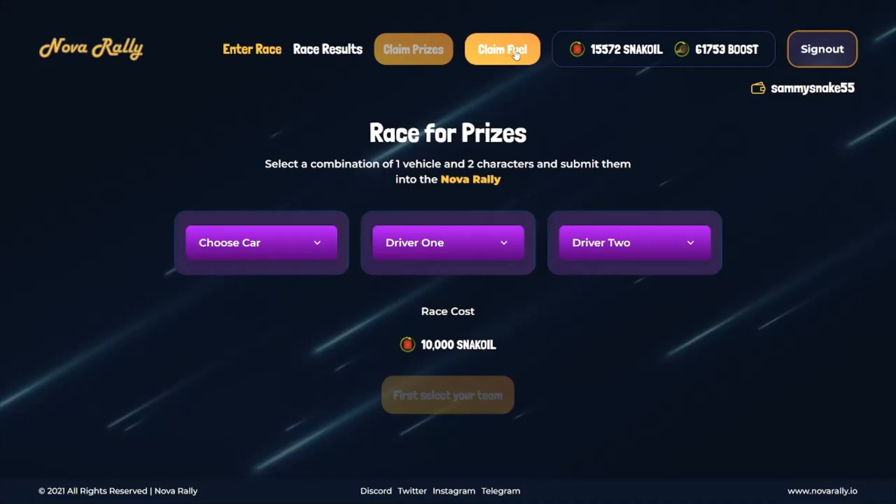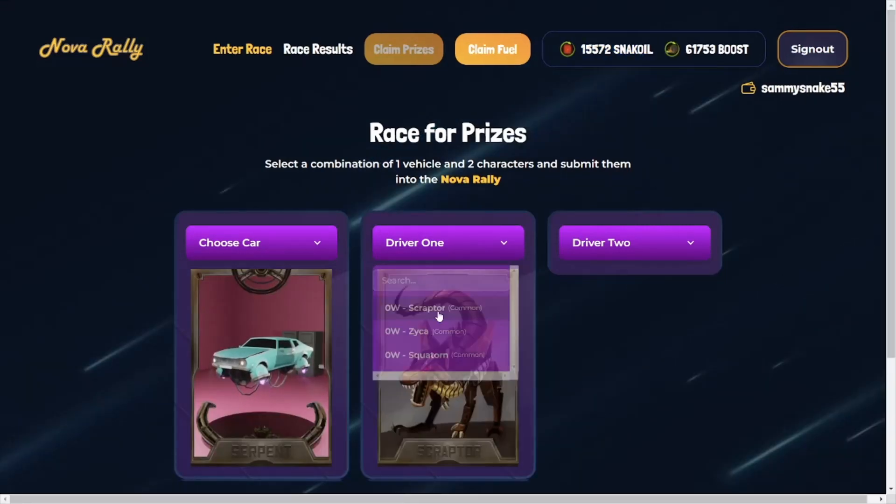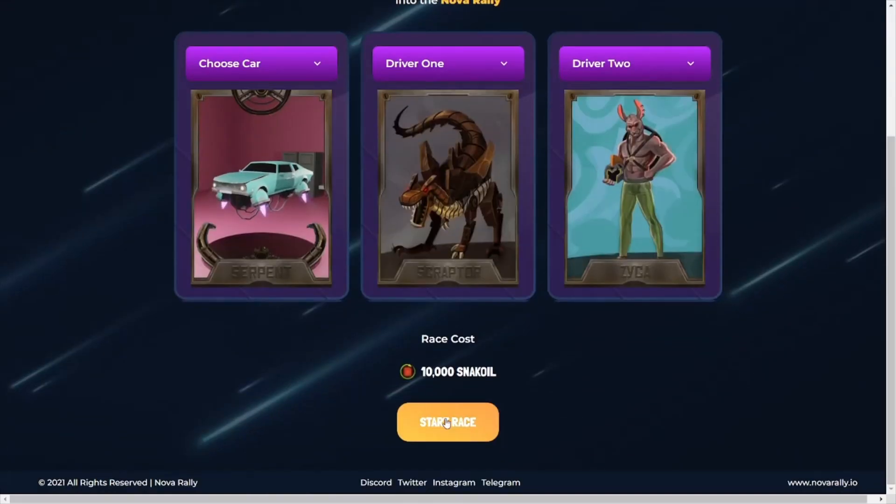Then you can see here you've got the option to claim more fuel, which is linked to the staking if you don't have enough fuel. But you can choose your car, choose your two drivers, and you can click Start Race.